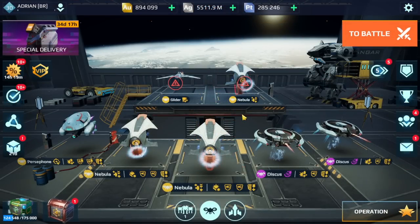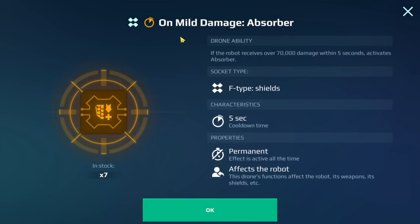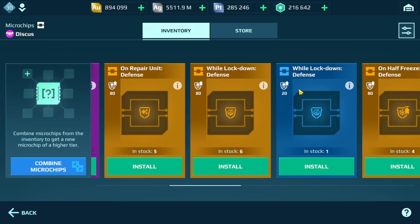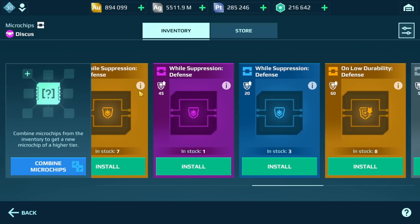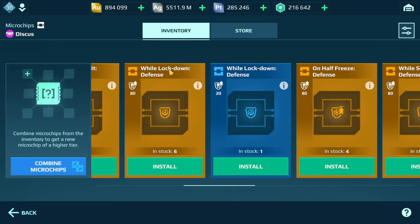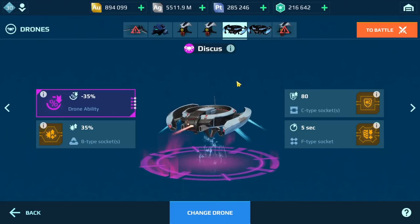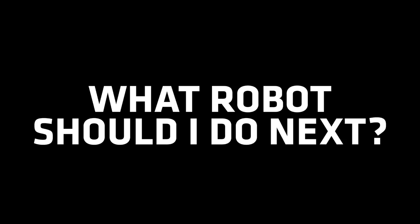Before we end things, I just want to show you what I had on the Discus: 'on repair unit damage,' 'on repair unit defense,' and 'on mild damage absorber.' When it comes to defense chips, I often end up using 'on repair unit defense,' or in the case of the Nebula — which you can get in the store now — I use two 'on half freeze defense' chips. Out of the ones we can build or purchase, those two I tend to use the most. Experiment if you have other chips, but the on-repair and the freeze one tend to work best. Let me know in the comments which robot I should do next for this series. Thanks for watching — catch you guys later!